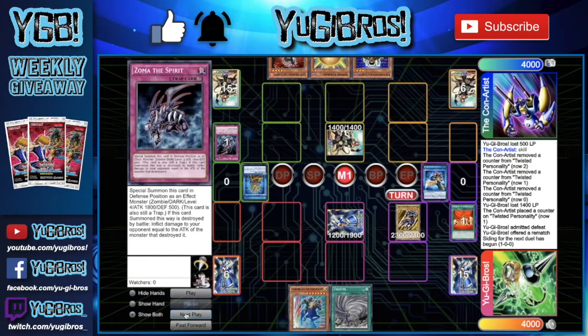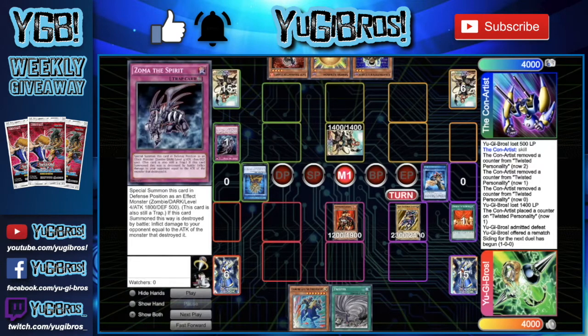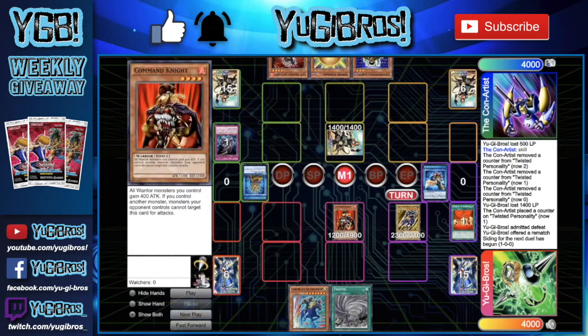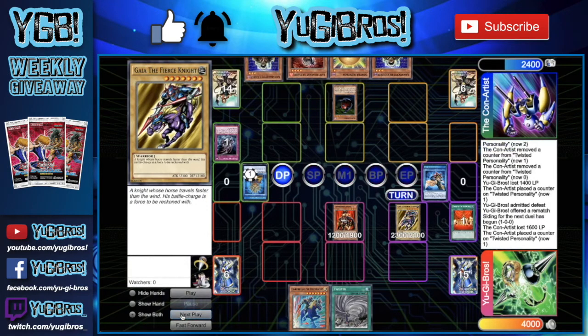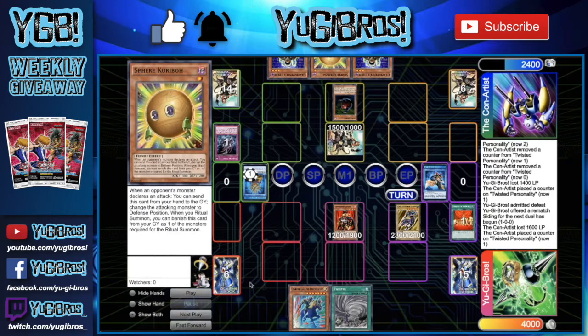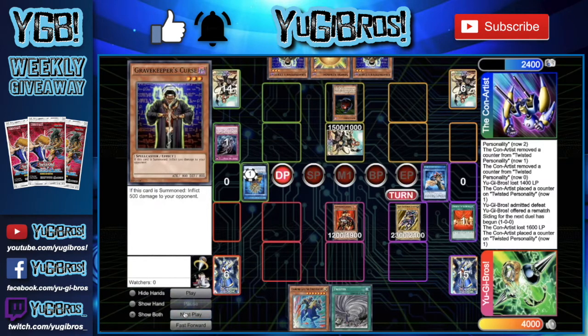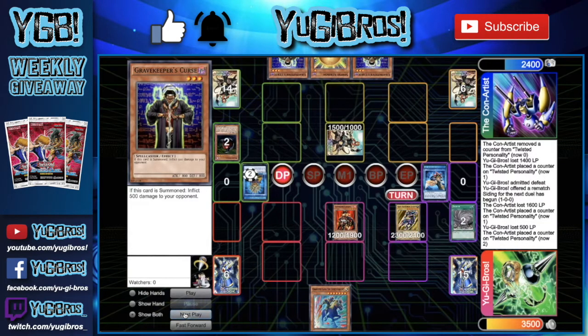We activate our skill and normal summon Gaia the Fierce Knight. The reason we used Offerings first is because we can't activate set cards while Night of Legend is up - so we cleared the Zoma first, then activated the skill. We flip Command Knight face-up, which puts Gaia at 2700, which is kind of ridiculous. We have Gaia swing in but it's Blast Sphere. Command Knight swings in for 1600, giving them a counter on Twisted Personality.